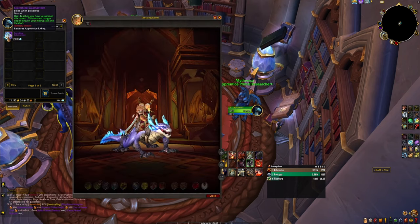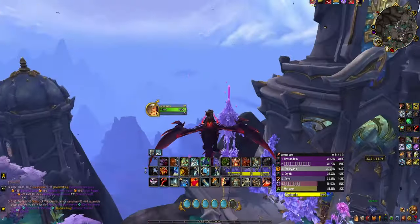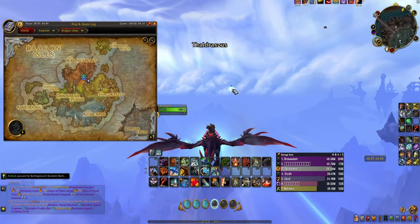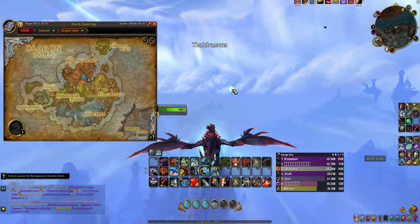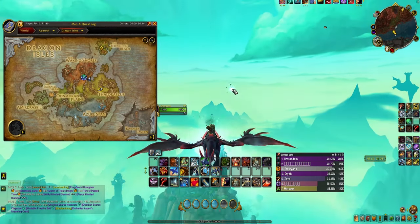However, now is a different case. To farm out 2,000 elemental overflow, all you have to do is grab your favorite flying mount and head to the Forbidden Reach at this location. Here you'll find various different sources for elemental overflow, and a lot of it.